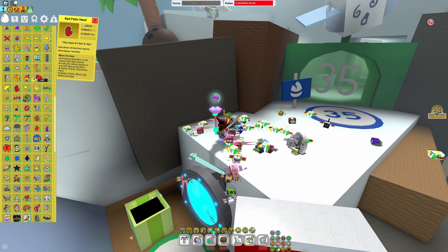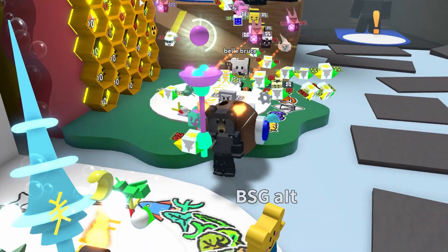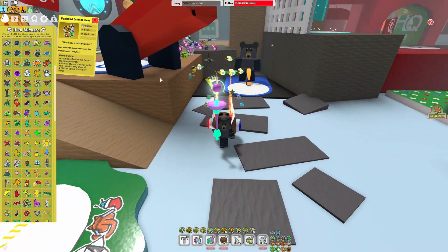There's a lot of ones that could be easy, like the Red Palm or the TNT. But the easiest one is Panicked Science Bear. How is this that easy? It's either radioactive bees, microconverters, or sticker sprouts — and we're going to use radioactive bees. You know what makes your bees radioactive? Neon berries. I just fed a neon berry to every single one of my bees, went up to Pineapple Patch, and got about five stickers in the next 15 minutes. So doing the neon berry strat, it will take you a max of about half an hour to complete this quest. Keep in mind, neon berries do run out after 10 to 15 minutes, so if it takes too long you might have to refeed some to your bees. But that right there is how you speedrun Spirit Bear's quest.